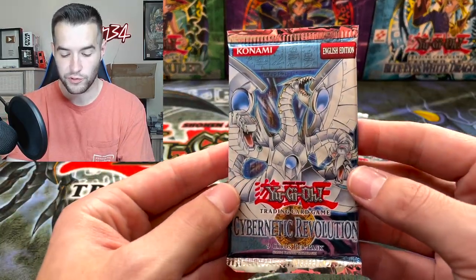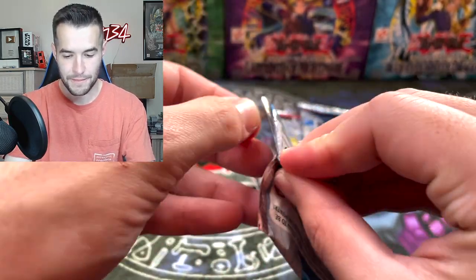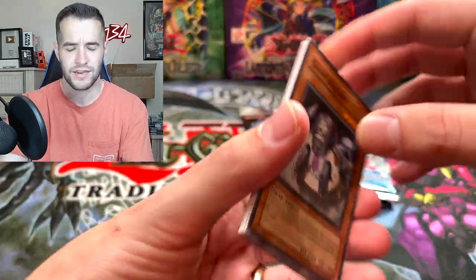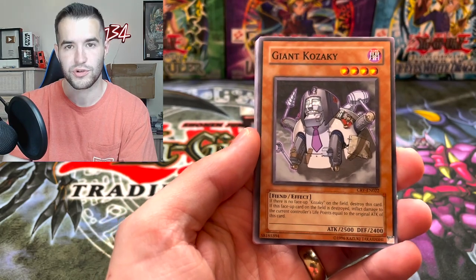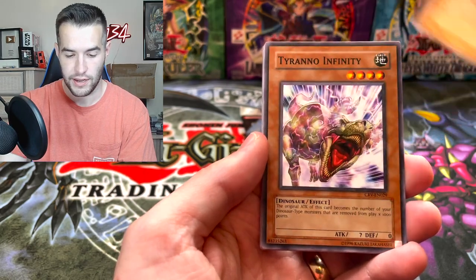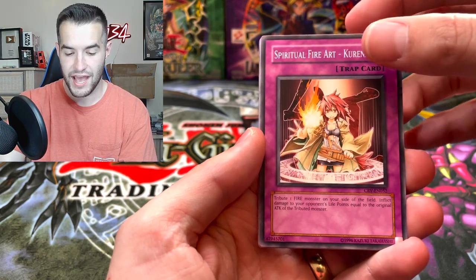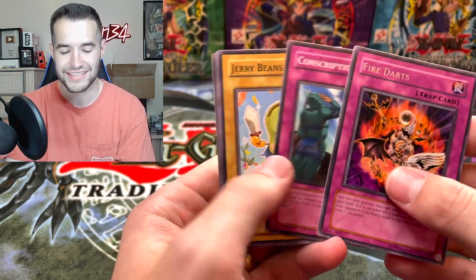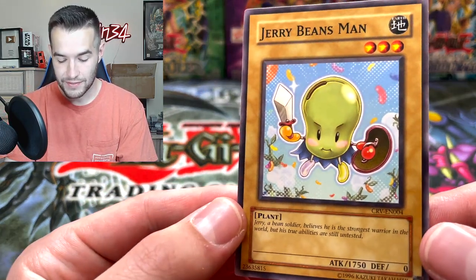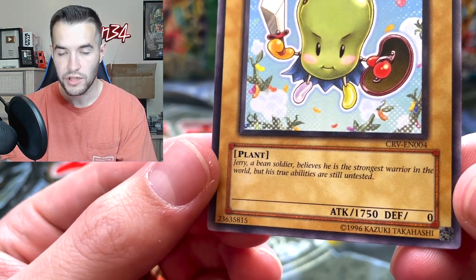Let's go into a Cybernetic Revolution — we do have two of them. Cyber End Dragon, Cyber Dragon, come on! I've never pulled a Cyber End. Did we pull a Cyber Dragon? I don't think we did pull a Cyber Dragon out of the box, even the Super Rare. Giant Kazaki, we got Cyber Twin. Indomitable Fighter Lele. Tyreno Infinity — I made a deck with that in Duel Links at one point, that was fun. Current Eye, and Fire Darts again. Jerry Beans Man! We got another one. For a Bean Soldier who believes he is the strongest warrior in the world — his true abilities are still untested.